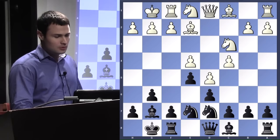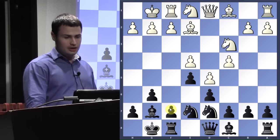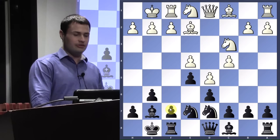Black plays knight d7. This is done for basically the same reason — he wants to unblock his f pawn. He wants to play f5, maybe f4 eventually, and conduct a kingside attack. The next few moves, white just goes about attacking on the queen's side and black goes about attacking on the king's side, and they ignore each other. So bishop e3, f5, f3, f4, attacking the bishop.